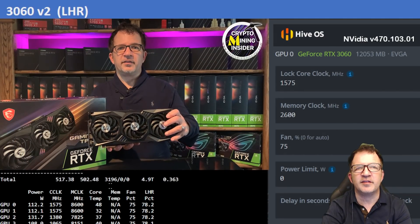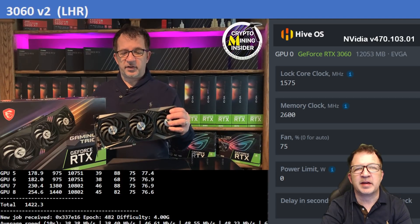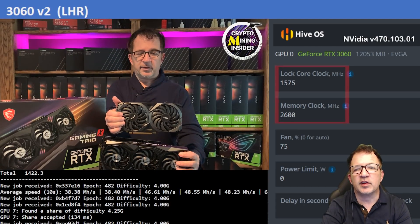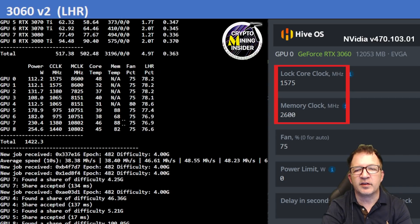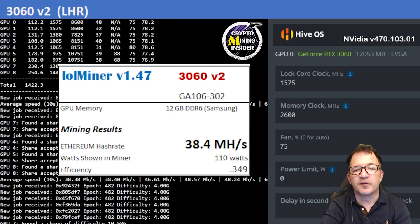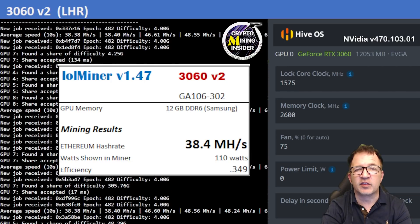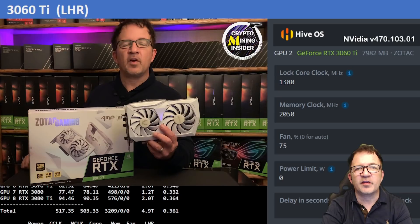The first card I'm testing is my RTX 3060 v2. I have two versions — an MSI Gaming X Trio 3060 and an EVGA XC — using a locked core clock of 1575 and a memory clock offset of +2600. I got fantastic results: 38.4 MH/s, the highest hash rate I've ever gotten for either of these cards, with a 0.349 efficiency.